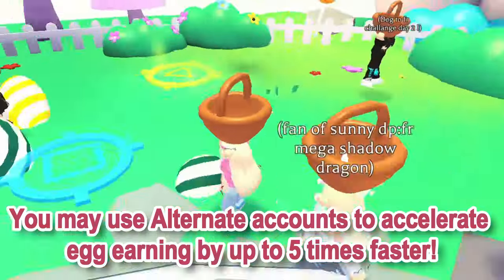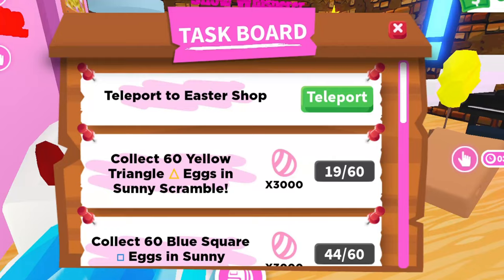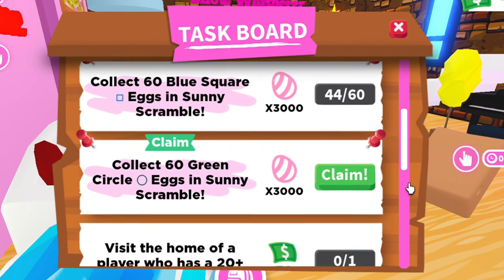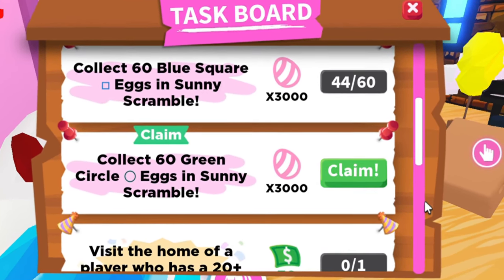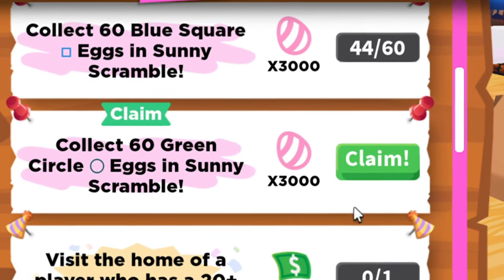You may use alternate accounts to accelerate egg earning by up to 5 times faster. Once you've gathered 60 eggs of the same color, head to the task board to claim your 3000 easter egg reward. I've gathered 60 green eggs — it's time to claim my rewards now.